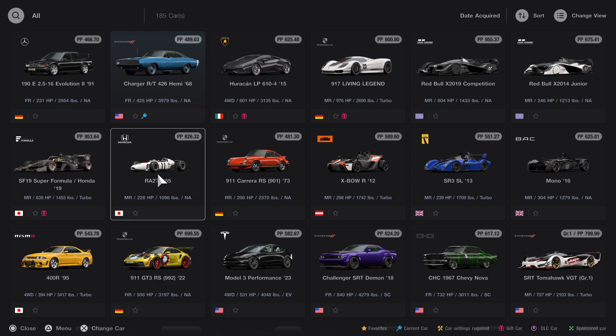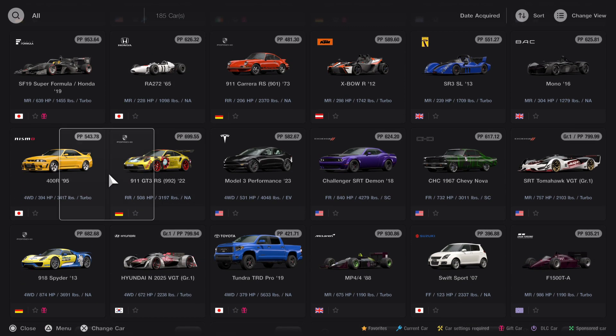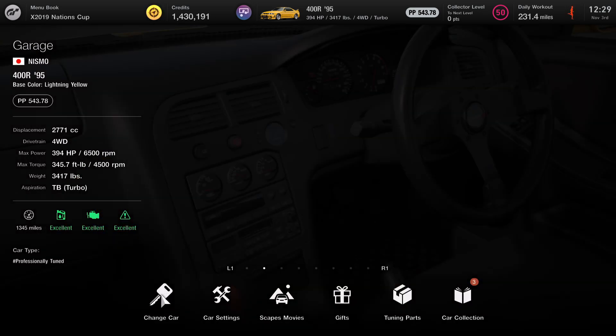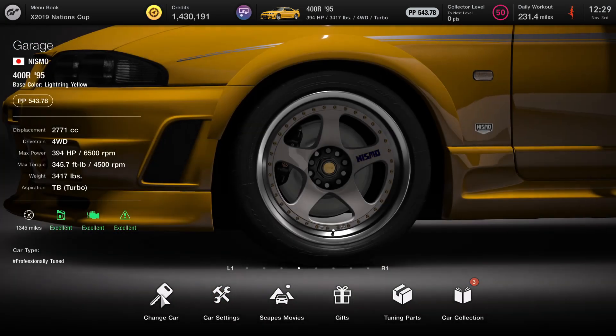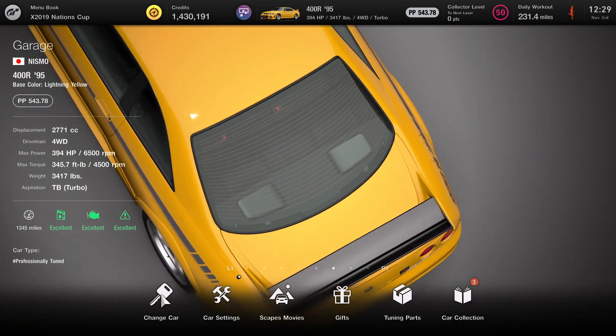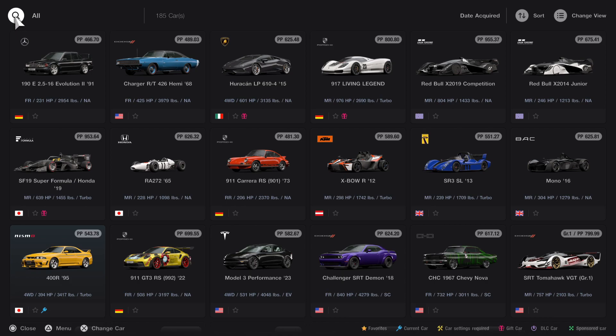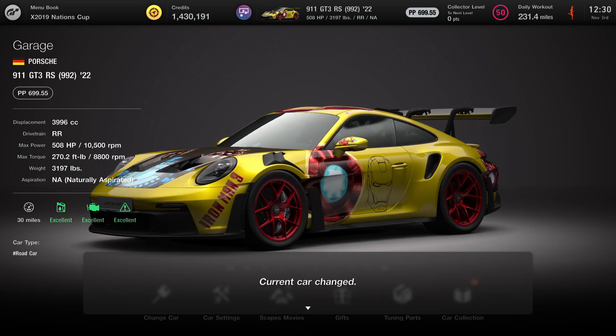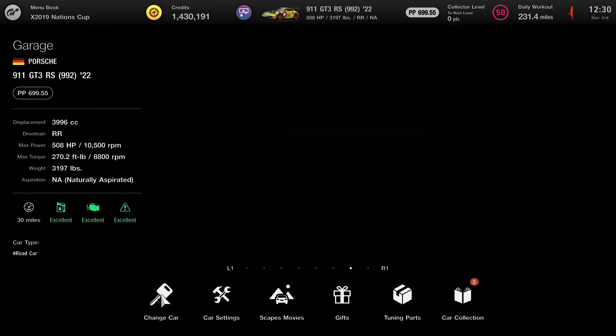All right, so here's a Nissan 400? Yeah, that's nice. And then the Porsche — I turned it into Iron Man, so I like Iron Man.